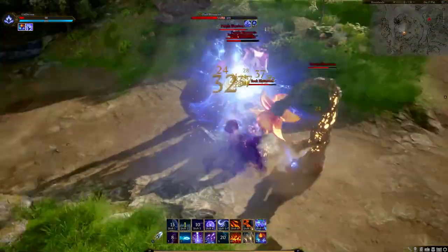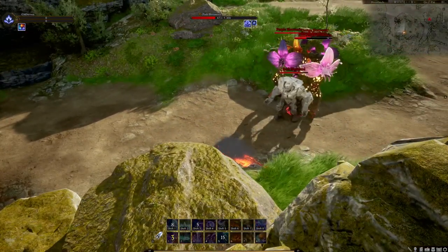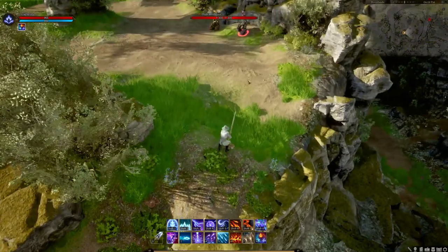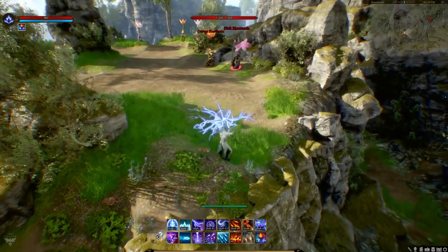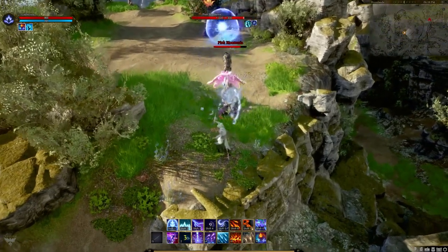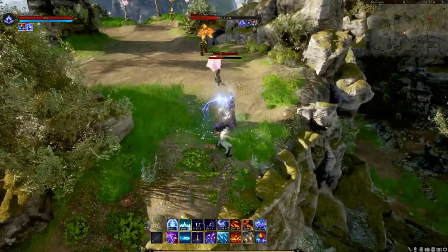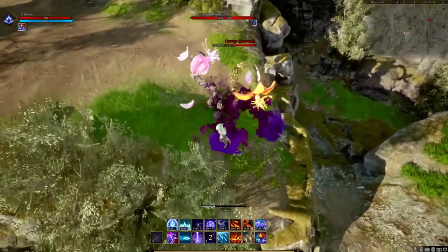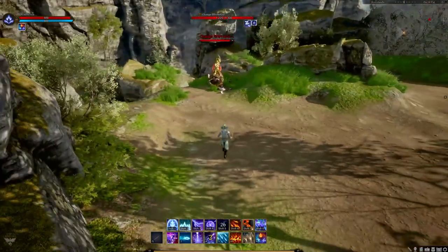After the ability breakdown, the devs took over controlling the Mage to show how the combos work together, giving us some in-game footage of the Mage in action, which is always nice to see. I've been following Ashes for a long time, watching every stream, and personally I really like to see in-game footage — I'm always watching Twitter, Instagram, and the forums, so a lot of the images don't surprise me, but in-game development footage is what I really want to see.